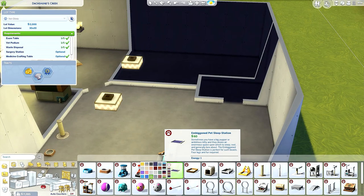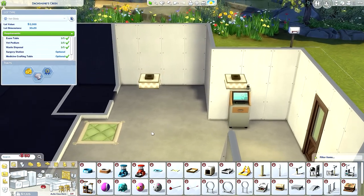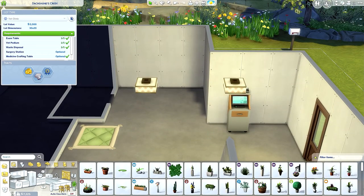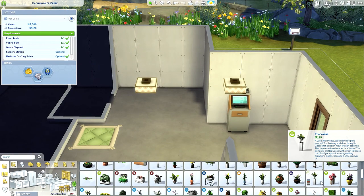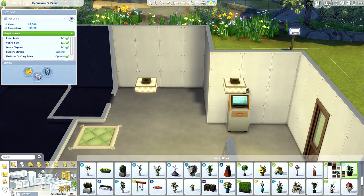I am going to need a bed for Rain — I think the green one's nice, perfect. And then plants — you definitely want to make this place a little bit inviting, and plants do make a difference.